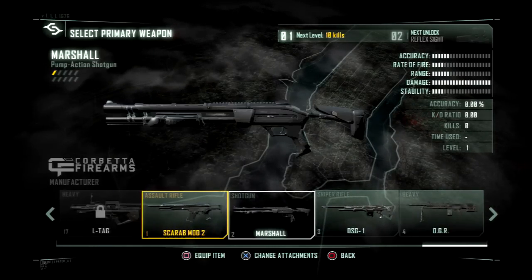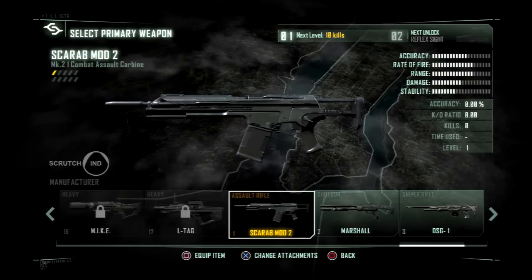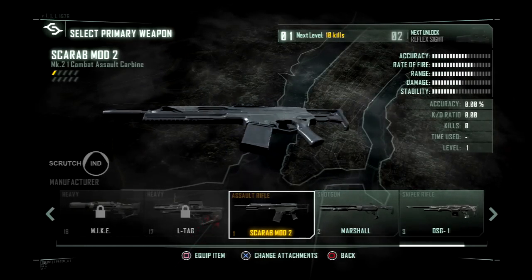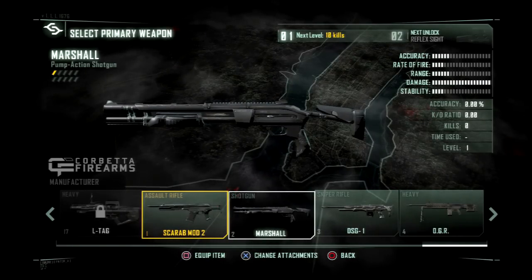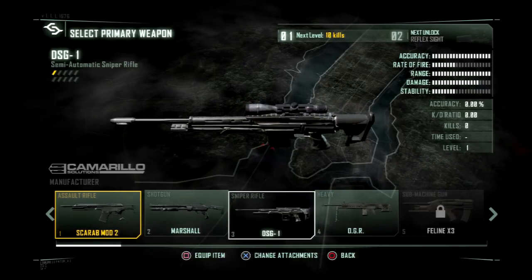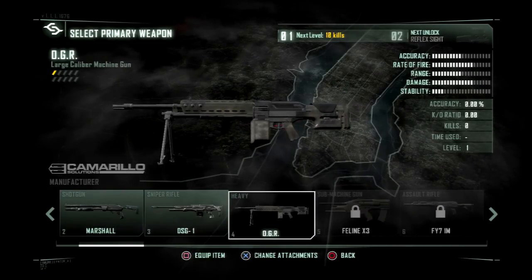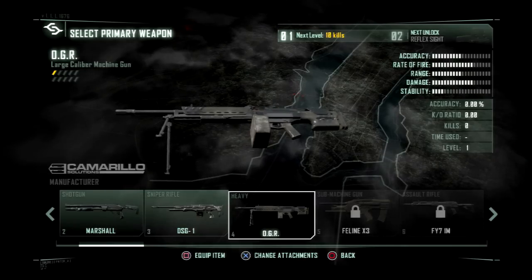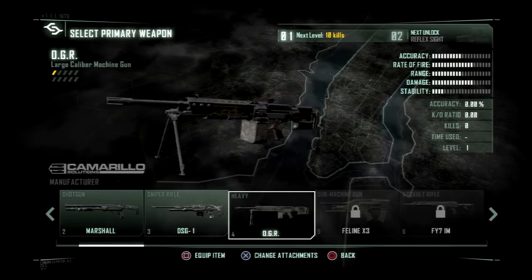It has all the ones from the second one. It's got the Scarab, which is just an overall assault rifle. Marshall's shotgun. The DSG — sniper, semi-automatic. The OGR, or I guess Ogre or whatever. This is actually a new gun — I don't remember seeing this in Crysis 2.